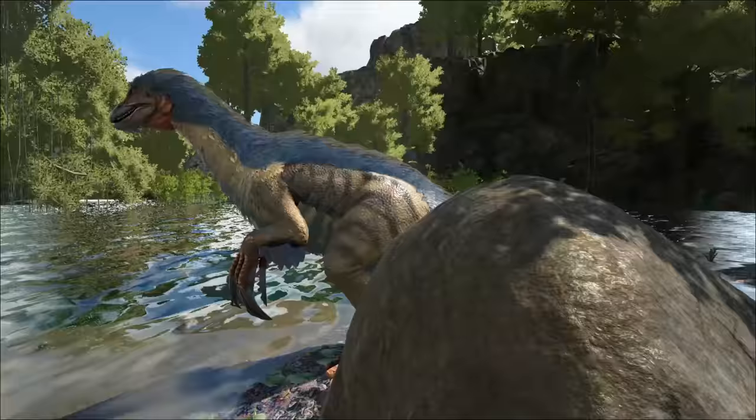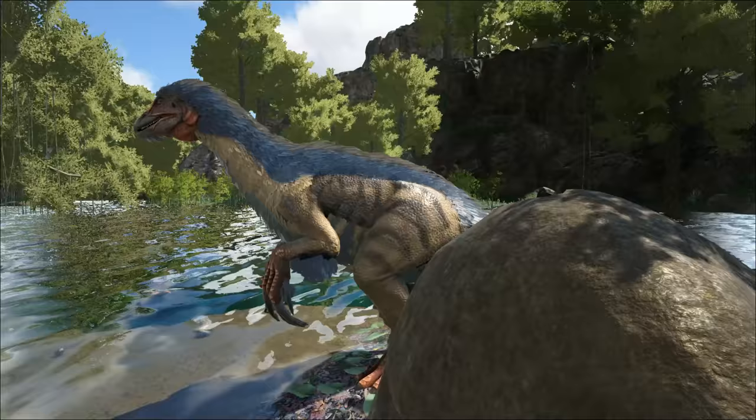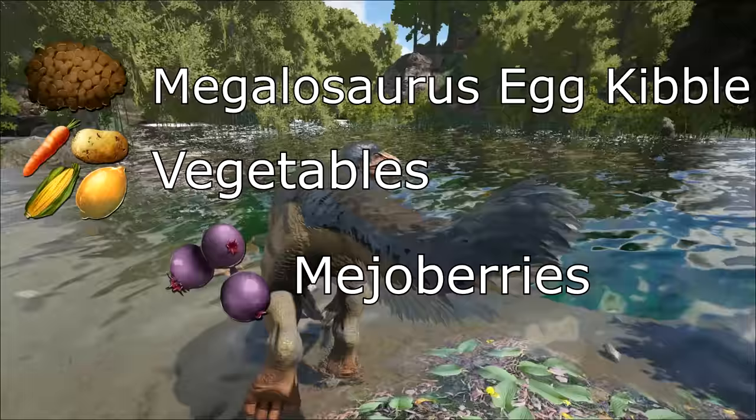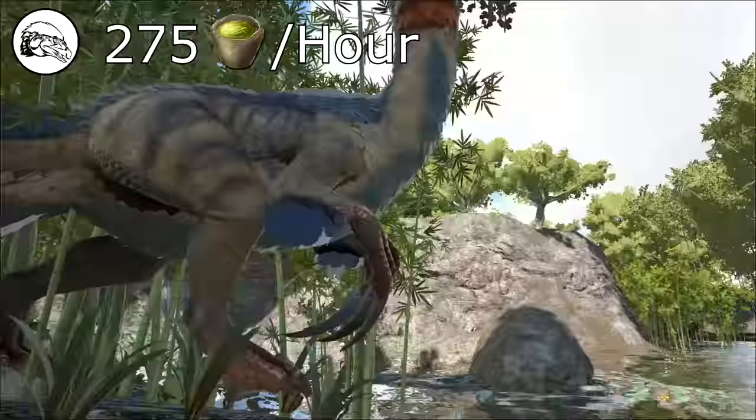First off, let's prepare. The food you're going to need, in order from most effective to least effective: Megalosaurus egg kibble, vegetables, mejo berries, then all other berries. I would only recommend using Megalosaurus egg kibble.